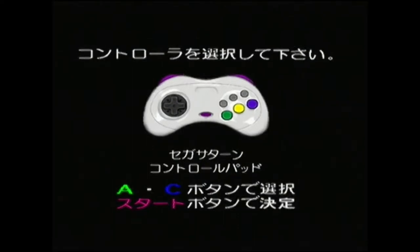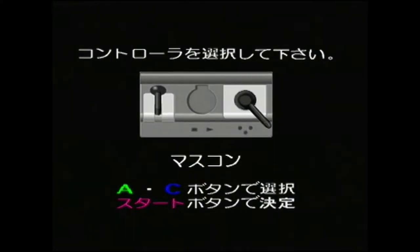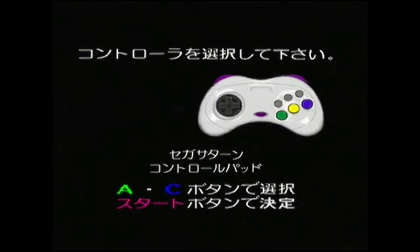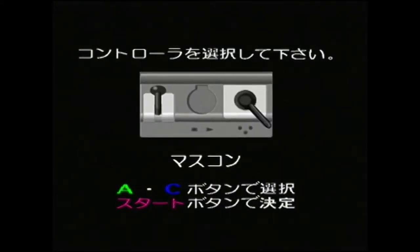If you don't have the train controller, you can use a normal controller and it will work perfectly well, so don't worry if you don't have it. But for the purposes of this video, I'm going to be using it. So jumping straight into the game, the first thing that you'll see is a little picture of a controller. It will say A and C and have some Japanese underneath. If you hit A or C, it will switch and show you the train controller. Pressing it again or pressing the other one will go back. This just means choose whatever controller you're going to use.